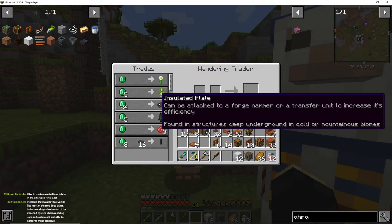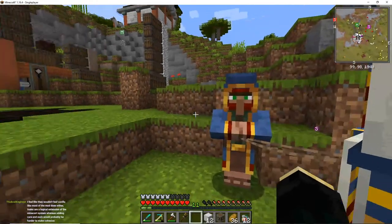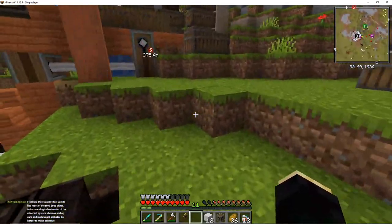What's all this stuff? Insulated plate — oh, this is Tetra stuff, right? Yeah, I guess you could buy it, but I can't use it without a forge hammer anyway.